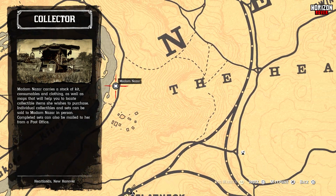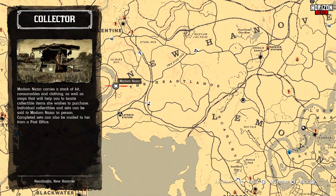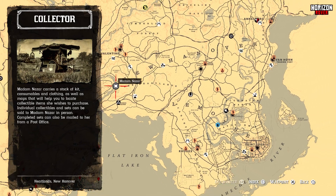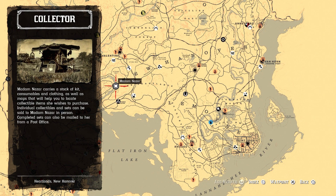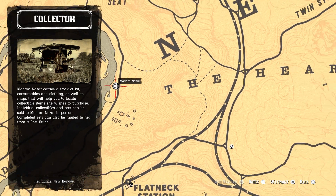Hello everyone, welcome to the channel. You're watching Horizon Rover. Today is Friday, 29th of December 2023. This video is about today's daily challenges and Madame Nazar's location in Red Dead Online. Today you can find her by Dakota River by Lemoyne, at this location on the map.